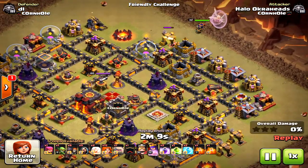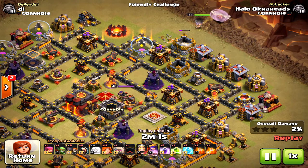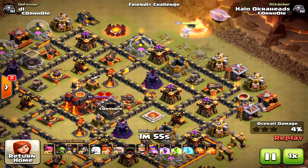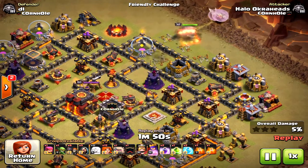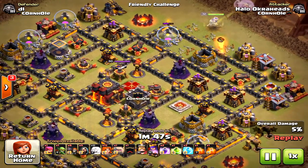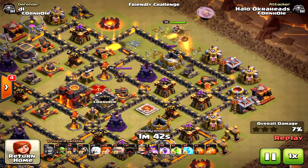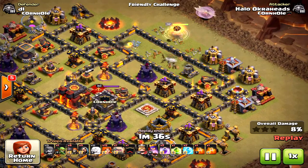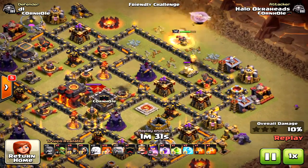Why did I come in from this side? I thought this was the best side — it was away from any exposed defenses as much as possible, plus the queen will drift south and be able to take out a lot of those defensive units. I came from other sides as well just trying to crack open this base. This is a max defense base except for the inferno towers, and my heroes aren't maxed, so can you three-star every base? I would say no.